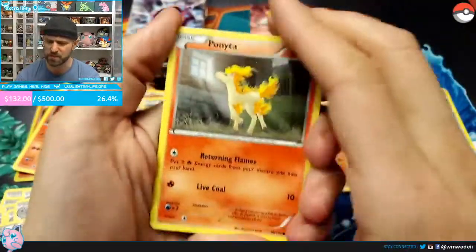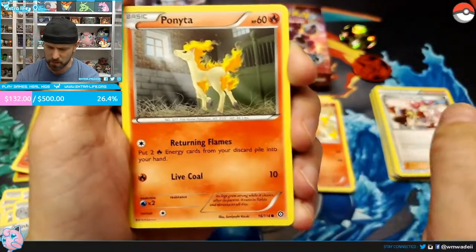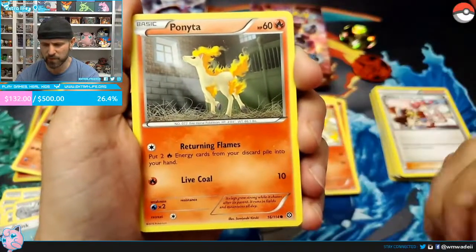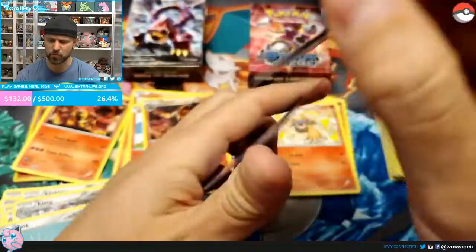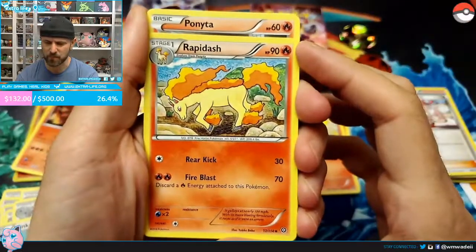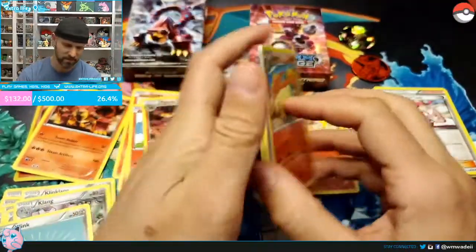Ponyta has 60 HP and is a Fire type. Its Returning Flames attack puts two energy cards from your discard pile into your hand — so now Chimchar's energy discarding can come in handy. Live Coal does 10 damage — nothing special for a basic — but its main use is recovering discarded energy to get ready for Rapidash. Rapidash goes up to 90 HP with Rear Kick for 30 and Fire Blast for 70, but Fire Blast requires discarding an attached energy — so much discarding in these decks.